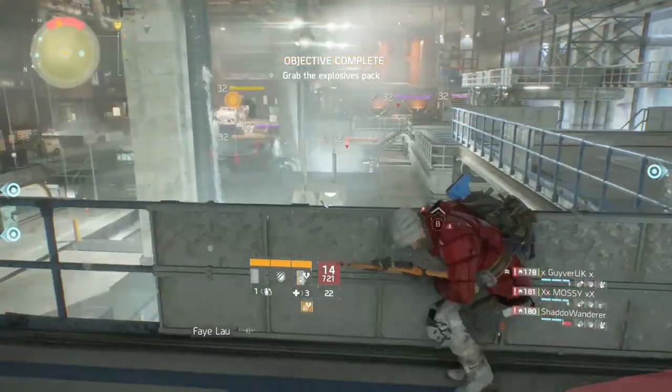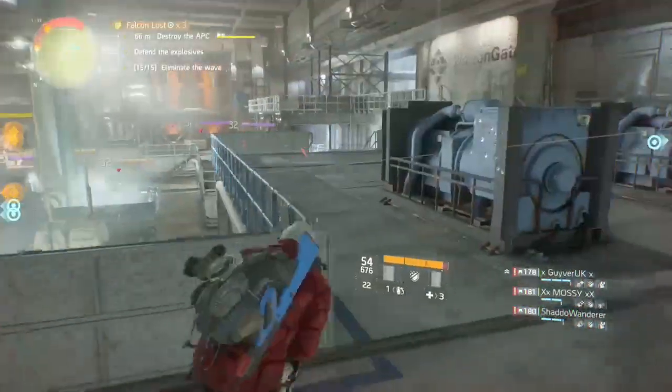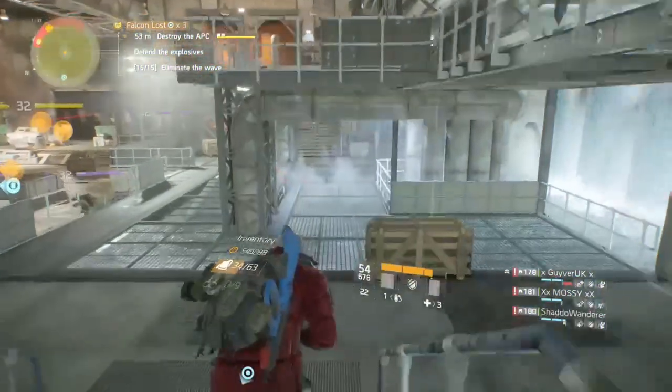In terms of abilities, we used heals, smart cover, and shock turret for the first half. After that we came against enemies which could hack the shock turret and it just made life harder for us, so be mindful of switching things up.